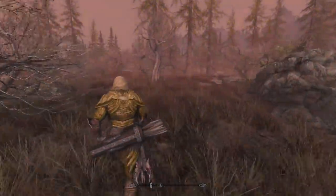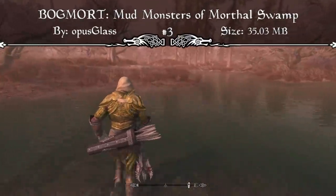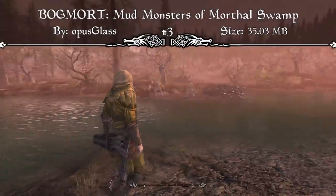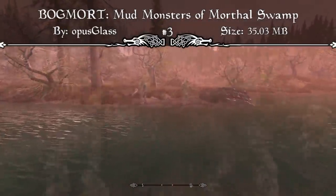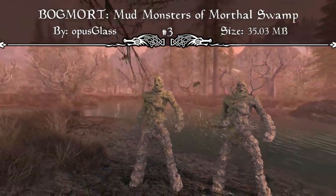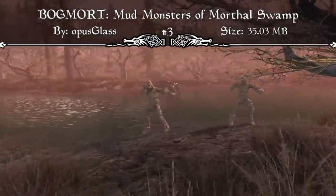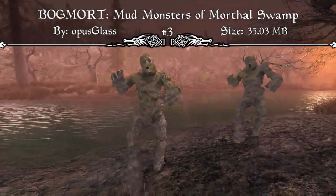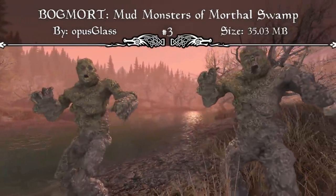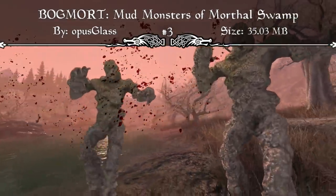Coming in at our number 3 spot we have Bogmort, Mud Monsters of Morthal. The mod page reads: 'Watch your step. The swamp does not give up her dead.' With this mod, the swamps of Morthal are now a dangerous place. Monsters emerge from the muck if you stray too close, and if you're splattered with their flesh it'll be harder to escape them. Features include new Bogmort enemies with over 16 different variants, a devastating cumulative effect as you get covered in their mud, ambushes scattered throughout the Morthal swamps, and Bogmort thrall followers created through ritual sacrifice.